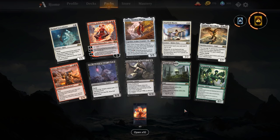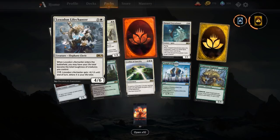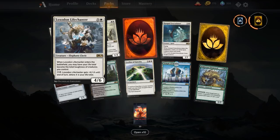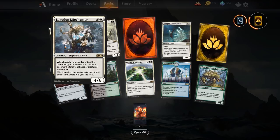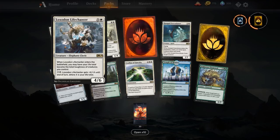Let's go again — next pack. Loxodon Life Chanter — six mana for a 4/6. When it enters the battlefield you may have your life total become the total toughness of creatures you control. This might see some play in a High Alert deck which is obviously very good on toughness. At six mana you're not going to get this down at a point where your opponent can't answer it. Being able to have your life total be at least six might be relevant against an aggro deck, but outside of that it's just janky potential.